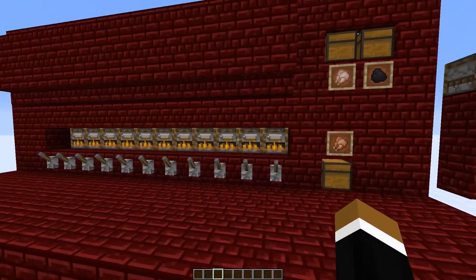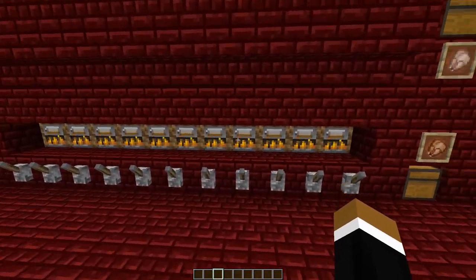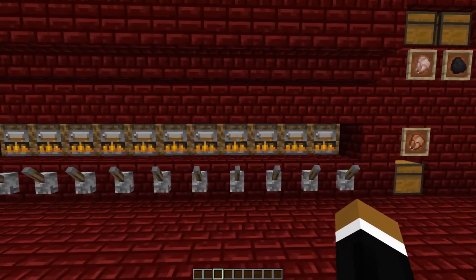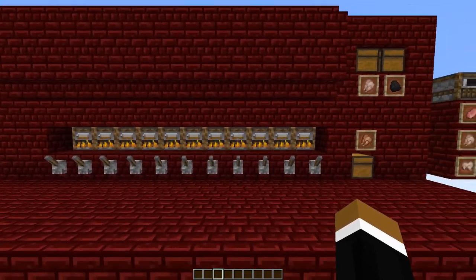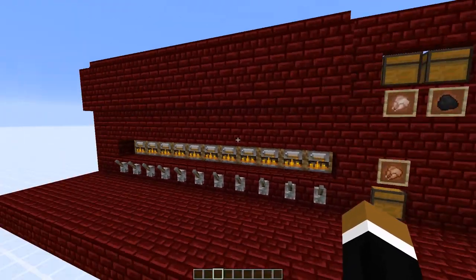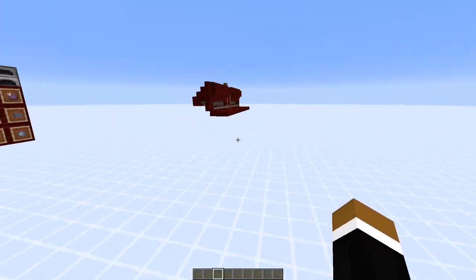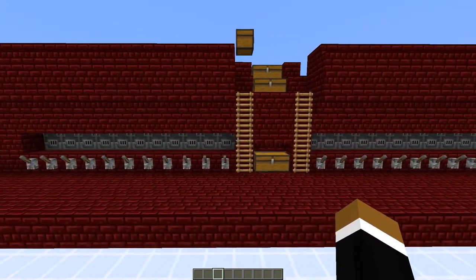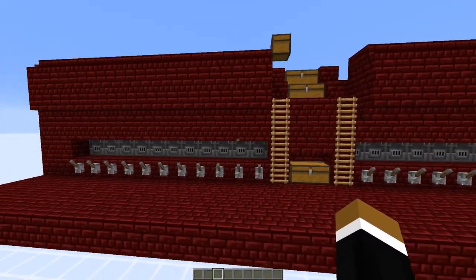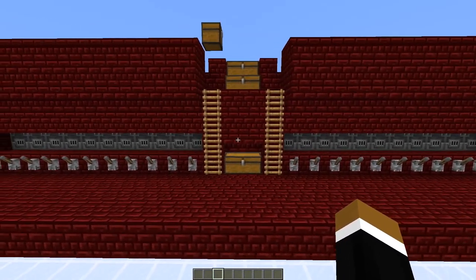This is the smoker furnace array. The one for the blast furnace would look identical — they all smelt an item every 100 ticks exactly. This is the 11-furnace array. You could also double up: over there I made an example with the blast furnace where items are distributed to both sides, so you can double your furnace array speed.